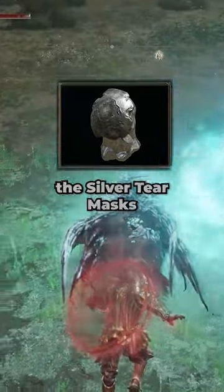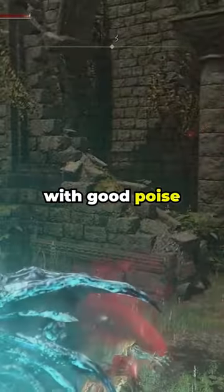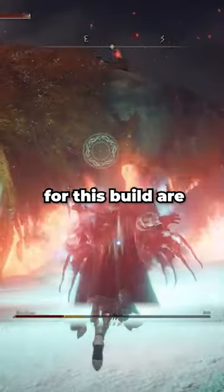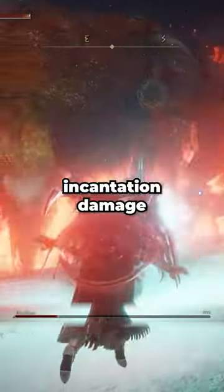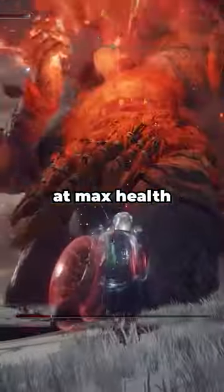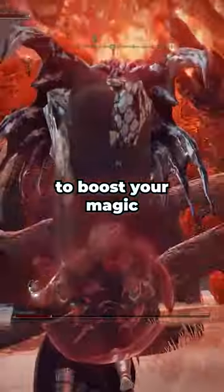When it comes to armor, you'll be using the Silver Tear Mask to greatly boost your Arcane, and any other armor with good poise to prevent you from being interrupted when casting your long spells. Talismans for this build are the Phlox Canvas Talisman to increase incantation damage, Curve Sword Talisman to boost guard counters, Ritual Sword Talisman to increase your damage at max health, and Magic Scorpion Charm to boost your magic damage.